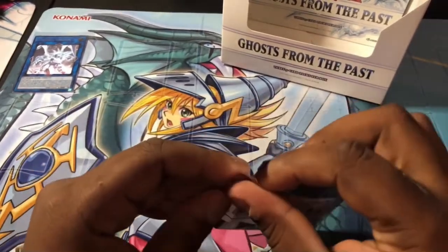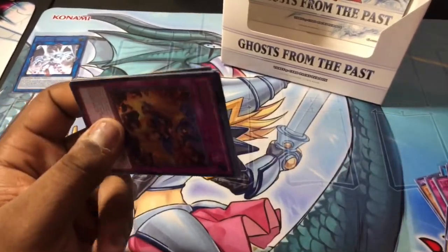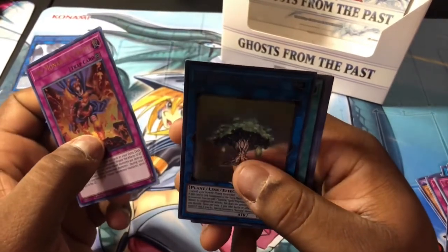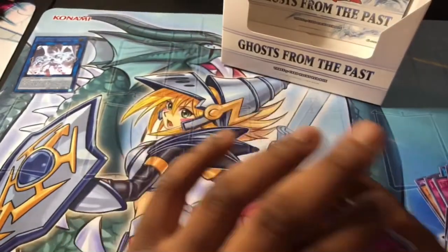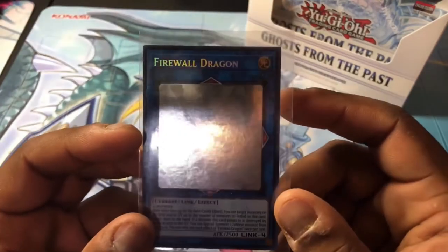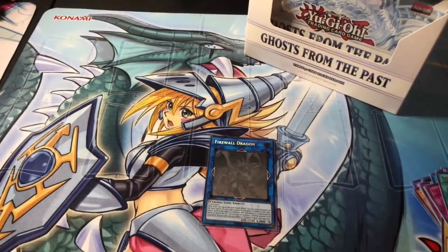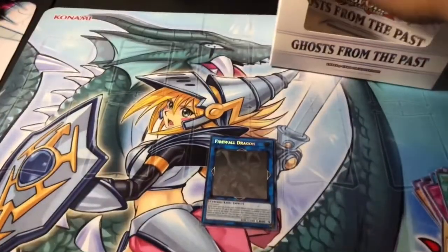All right, last pack of the video. The Monarchs Erupt, Sunvine Valandrias, XZ Burst Update Hammer, and Dragonity Glow. Well, thank y'all for tuning in — sorry it was a short video. We might not open the rest and just hold on to these. We got our first Ghost Rare, ladies and gentlemen — this is the Firewall Dragon, pretty cool. Please hit that like, comment, subscribe, and notification bell. I might do a giveaway on the remaining boxes — we just hit a hundred subscribers, so who knows. Thank you for tuning in, y'all have a good one!